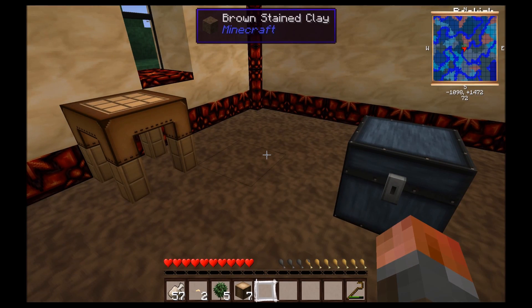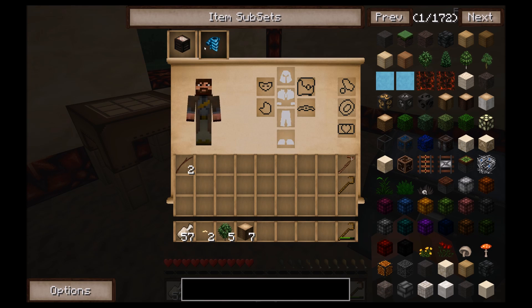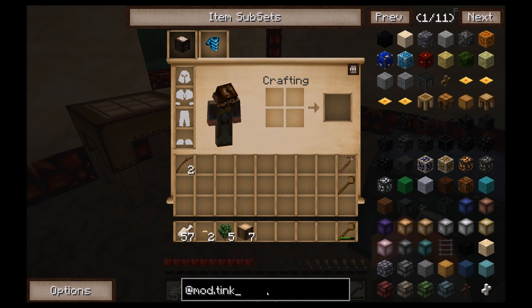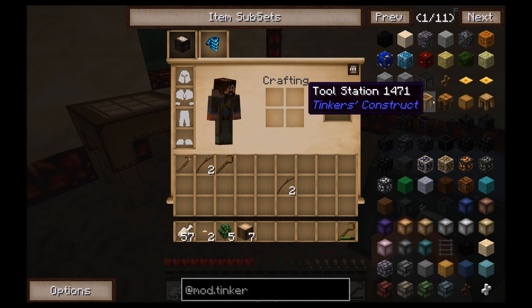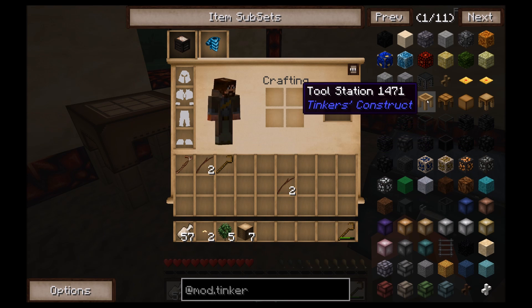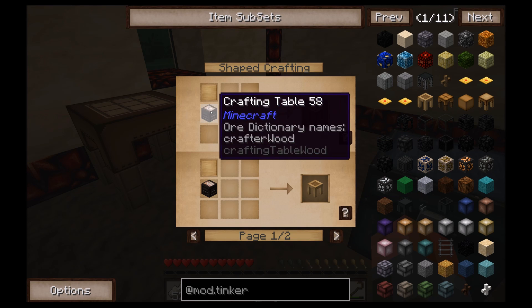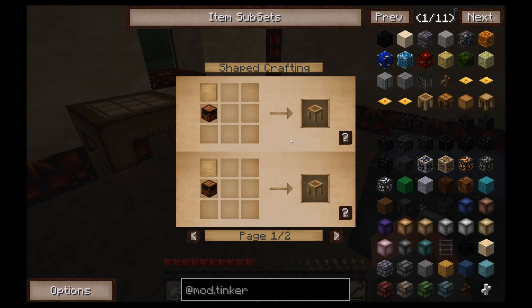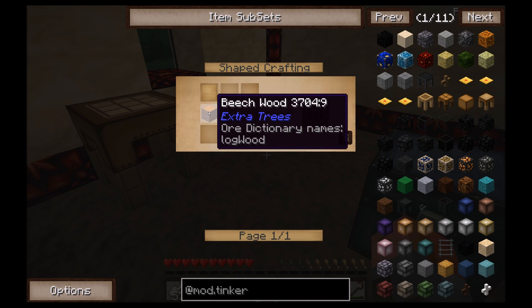Let's see what options we have. We want Tinker's Construct stuff — if you've played Tinker's Construct before, you'll know the tool stations, part builders, pattern chest, and stencil table. We won't have any metal for the upgrade to the tool forge yet, so those are upgrades to normal stuff, and that's fine. Let's turn off the music — good god.